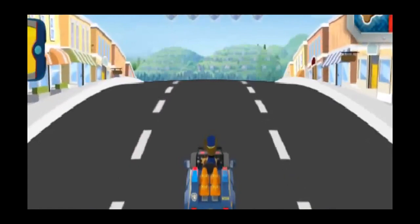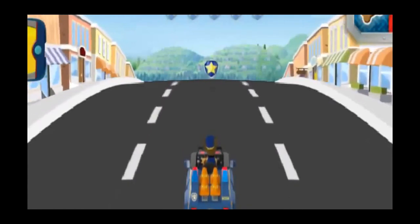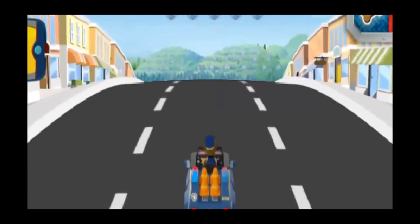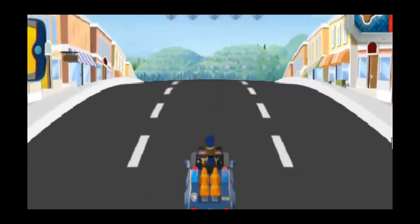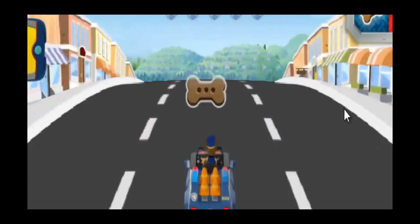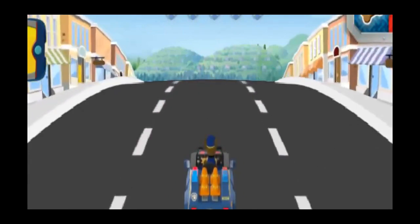Collect all of Chase's badges to power up his track. When you roll over a badge that's on the road, it lights up here. When you collect all the badges, Chase will get a super speed boost. Don't forget to collect pup treats along the way. Paw Patrol, let's roll!